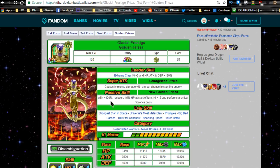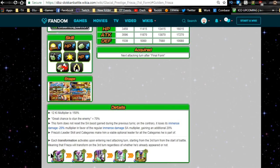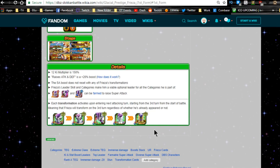The passive skill changes per phase. In his first form his attack goes up while defense goes down a bit. In his third form it's Attack +100, Defense +40. All the way to his golden form, which is Attack +120, recovers 15 HP at the start of the turn, Ki +12, and performs a crit hit once in his super attack. His final form super attack is immense damage with great chances — really awesome. We'll stick to the first form since that's where everyone starts.